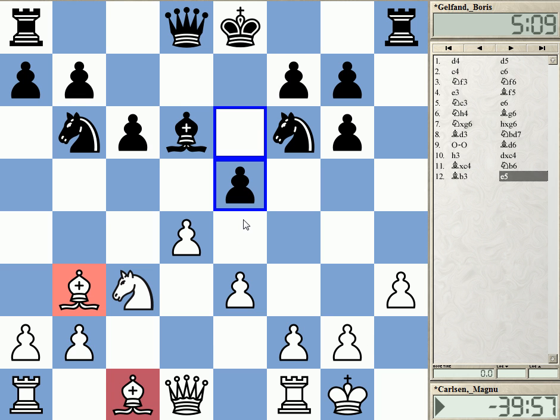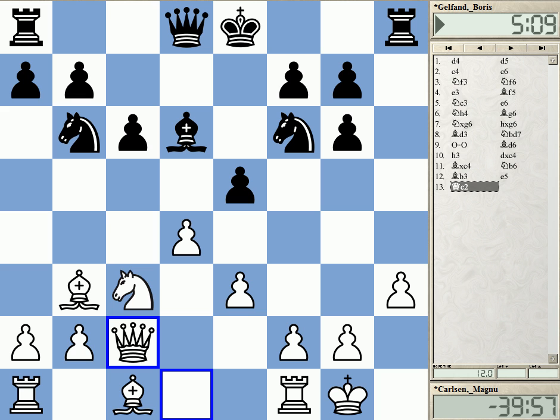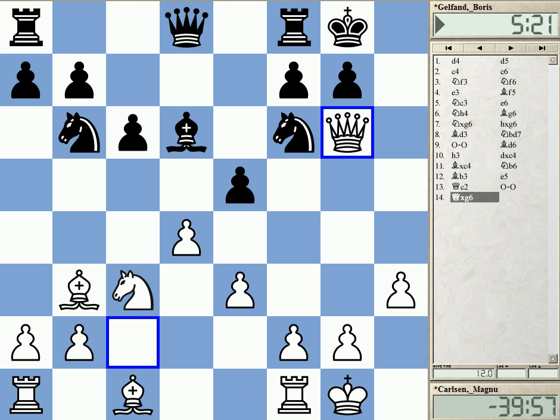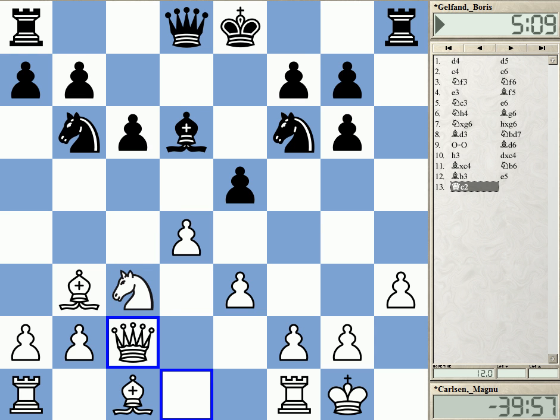Carlsen now plays a simple looking but interesting move — he played Queen to C2. The idea is that now Black has no way of getting to castle short, because after short castles, White has a nice shot. You can just capture this pawn — the very common motif in the Slav where this double pawn is quite often occurring — and the bishop on B3 and the queen on G6. This is a common motif, easily spotted by Gelfand. But those little ideas can alter the course of the game tremendously.